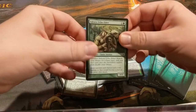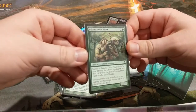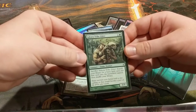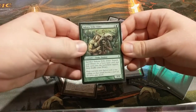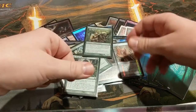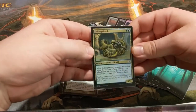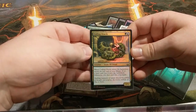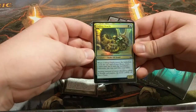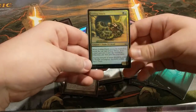We've got Sakura-Tribe Elder — one of my favorite commons of all time. Nothing beats an early chump block with an attached Rampant Growth at no additional mana cost. It's cheap, versatile, does exactly what you'd expect. Coiling Oracle is another one of my favorites — this is just a great deal no matter how you look at it. You're either going to accelerate your mana (and it comes in untapped, which is pretty sweet) or you get to draw a card. Its low cost also makes it a good cantrip to cast from your graveyard later if you happen to end up with a couple of extra mana.